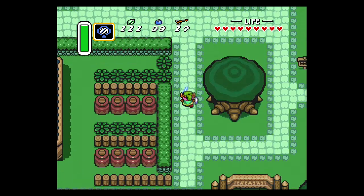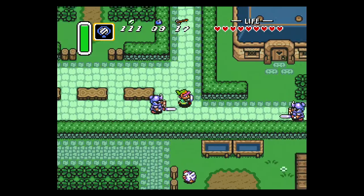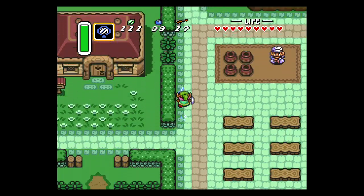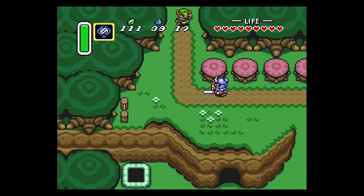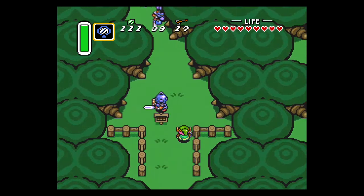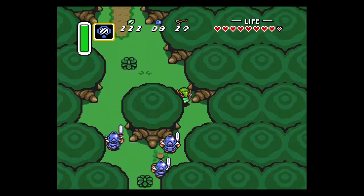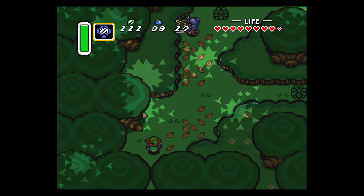Getting back into Kakariko Village, we are going to go into the Lost Woods from an entrance we hadn't taken before. You want to just get away from the guards that are here — Link is a wanted felon for quote-unquote kidnapping the princess. We can go past these guards, and if they bother you a lot, you can kill them.